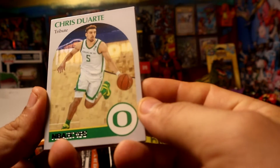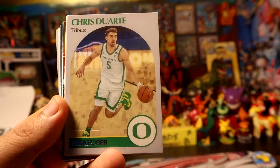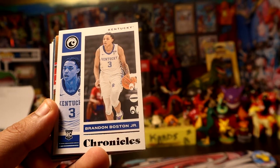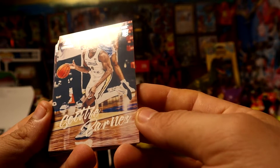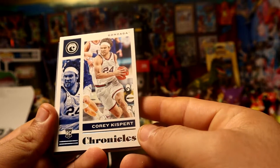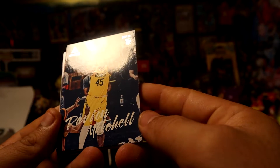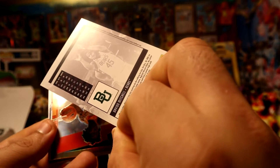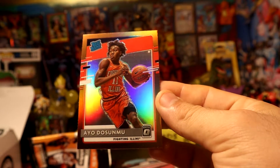Here we have Chris Duarte to start this pack — a throwback from the 90s Hoops. We have our first rookie, Barton Jr. — Barnes, I believe he is one of the good ones if I'm not wrong. Kisper Mac, Mitchell... then we have a bronze — bronze Dosu — a rare rookie Optic. This is a good one already. I think this is definitely bronze, this is not a regular one.